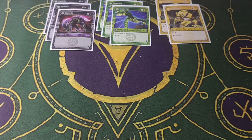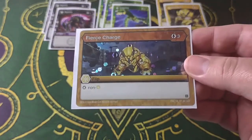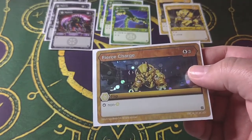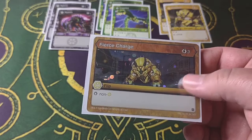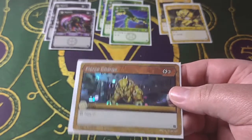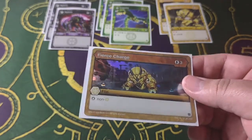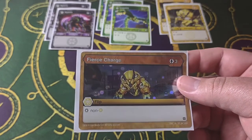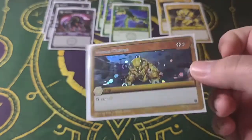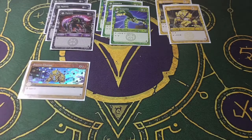Now let's go into my flip cards. First flip card I have is Fierce Charge — three cost, stop non-Arliss. I've only got one. I used to have at least two or three in this deck, but not a lot of players run Arliss at the moment. So the likelihood of them having Arliss is not very high. If I have the energy and I flip this, it's pretty good.